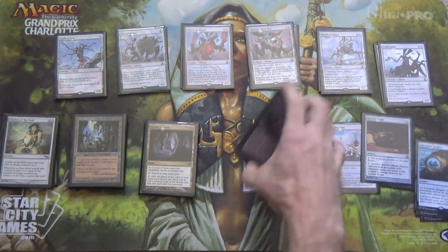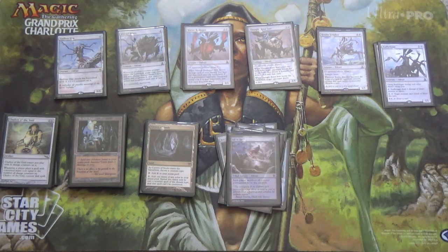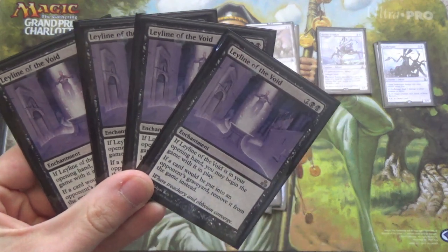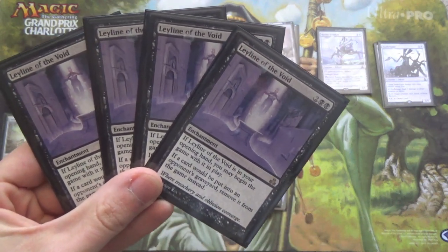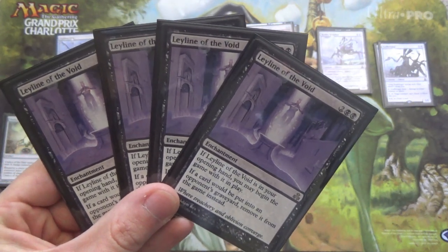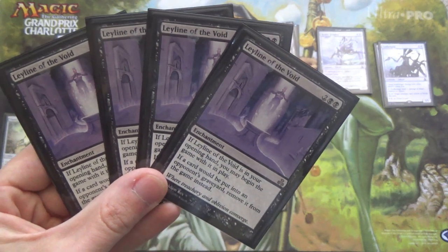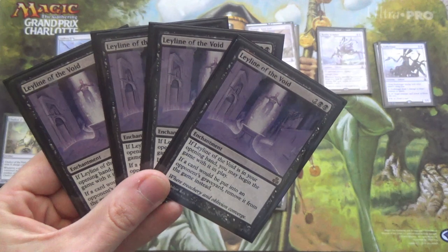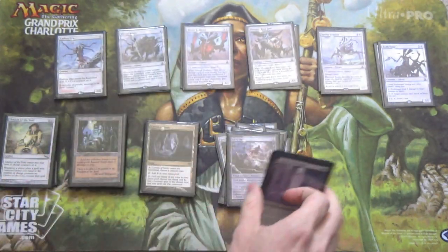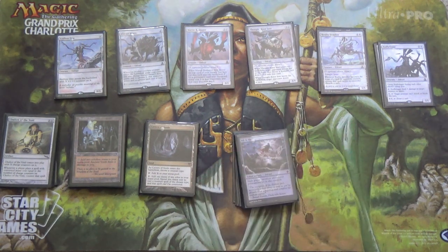For fighting graveyard decks, we have Leyline of the Void. We're obviously never going to cast this, but if it's in our opening hand — and with all four copies, we have about a 2-in-5 chance to have at least one — it's an asymmetric graveyard hate card. I could run Grafdigger's Cage, but unfortunately that plays against our own Chalice. Same with Relic of Progenitus. Tormod's Crypt is not a permanent solution, so Leyline is the right call.